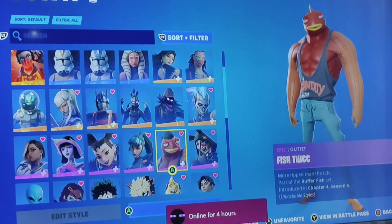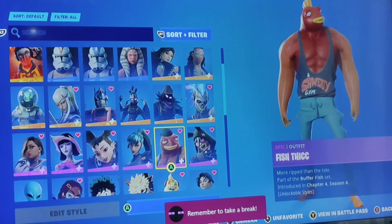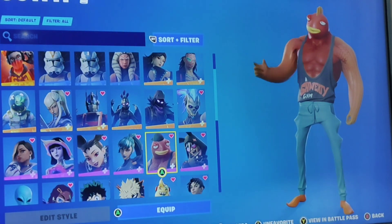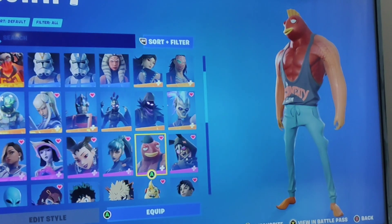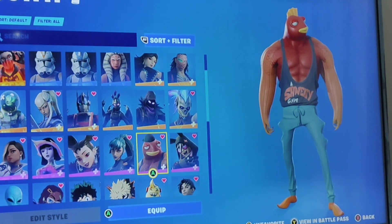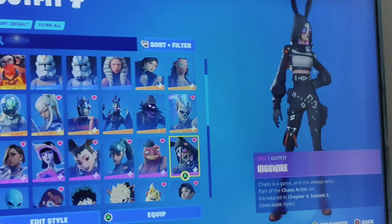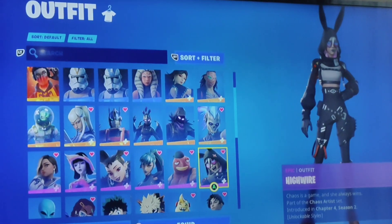Fish Thicc — a buff fish, let's say. Fish Thicc got Giga Chad energy. Hi-Raya — she was my main skin for ages. I don't have her fully unlocked.